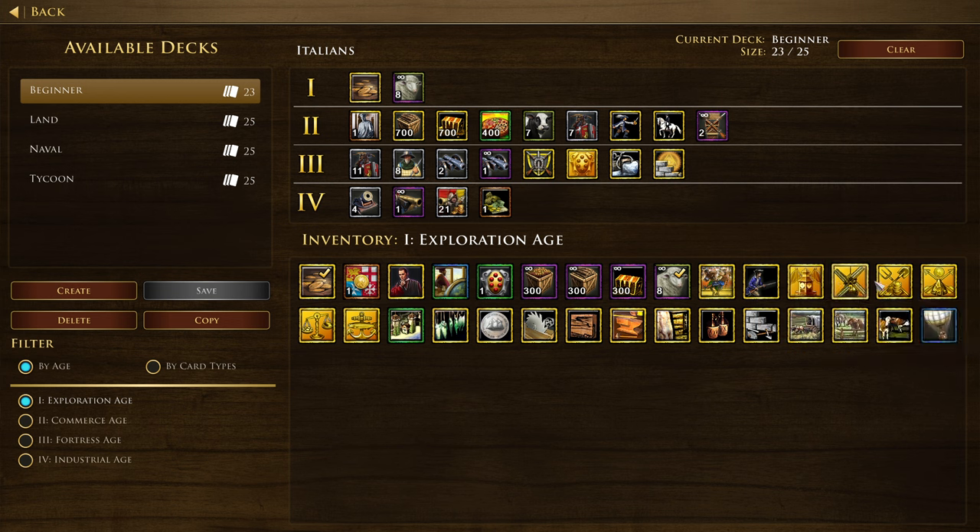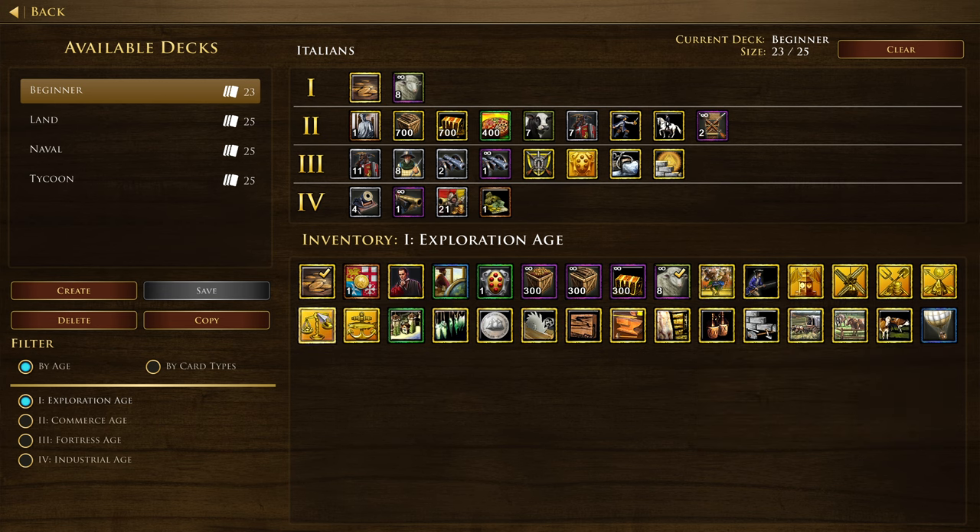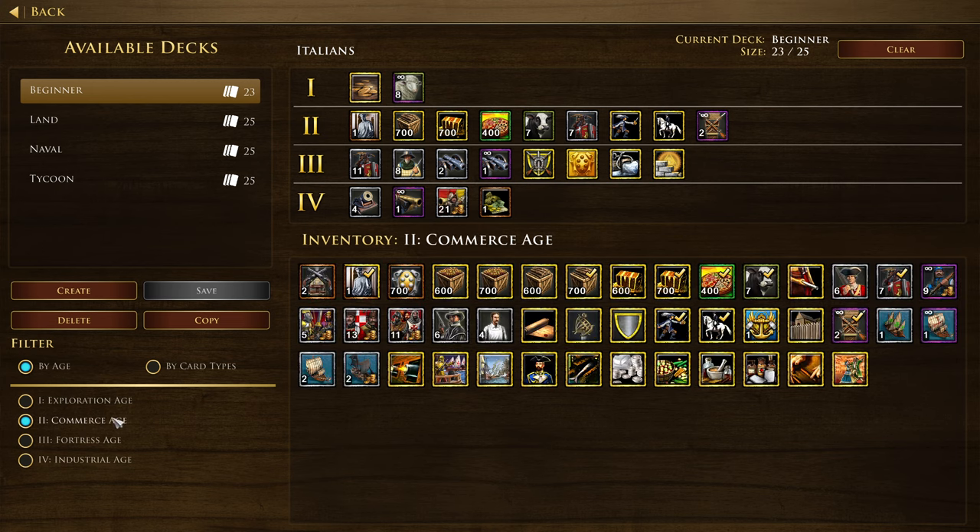Advanced Mill — mills are cheaper. We've got Advanced Estate, trading post, market, and dock. Team Coastal Defenses, Fish Markets, Schooners — these are all the standard resource cards. So as far as the Exploration Age goes, just a few unique ones there in the first row to unpack. Let's get into the Commerce Age.